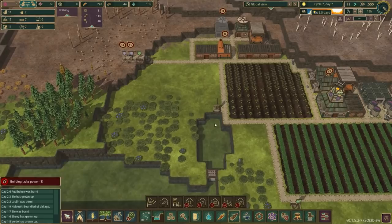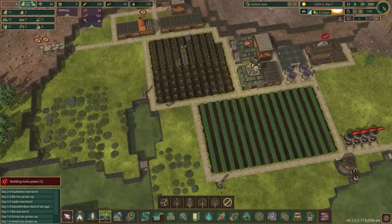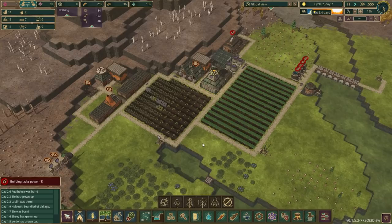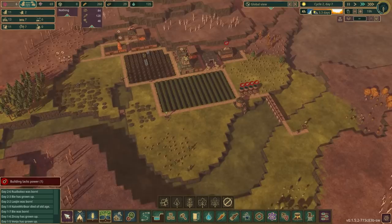We'll clear everything out and have this storage available for planks only. At this point we can comfortably unlock the forester, so let's go ahead and do that because we'll want to set that up relatively soon. The forester not only plants trees but can also plant berry bushes, and I'm thinking of having this area dedicated to berry production in the long term. The crops are about 40% done — they're going to be ready just as the drought ends, which is pretty impressive.